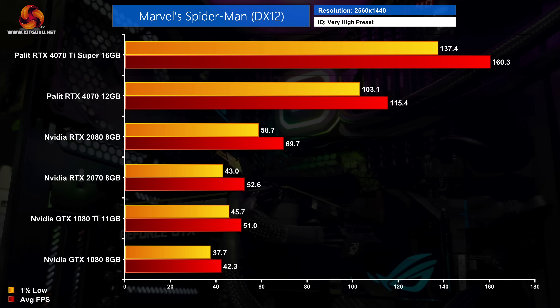Spider-Man Remastered is next - another former PlayStation exclusive - and it runs relatively well on the older cards. The GTX 1080 Ti is still hitting 51 FPS at 1440p, for instance. At well over twice the performance, the RTX 4070 gives you a much smoother experience hitting 115 FPS on average, and the 4070 Ti Super is faster still at 160 FPS, making it 130% faster than the RTX 2080.